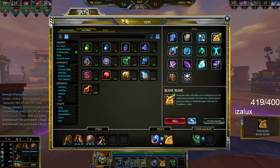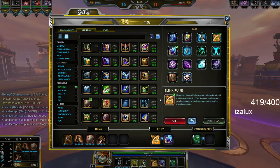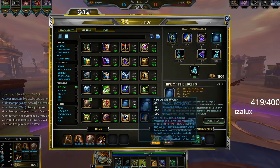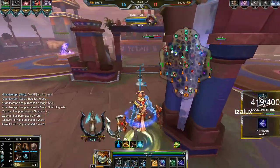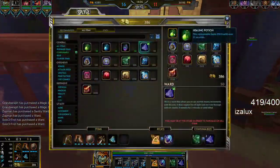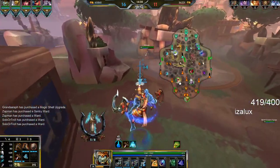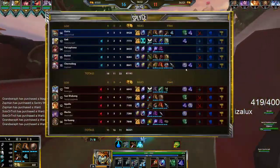I'm going to get Blink as well just so I can blink on people. I'll go Urchin here — I'm going a little magic defense heavy, more so than physical defense, because they have a lot of magic damage. Urchin is obviously both physical and magical. I'll go a physical defense item here after.